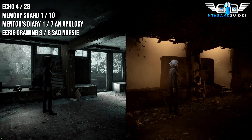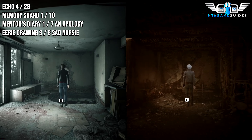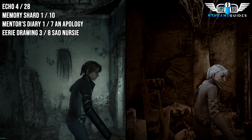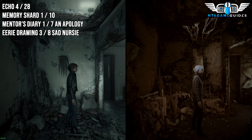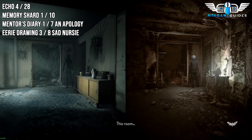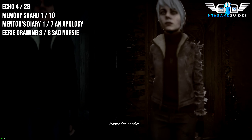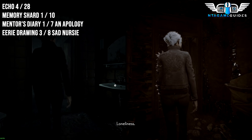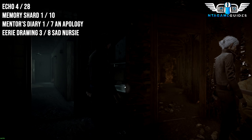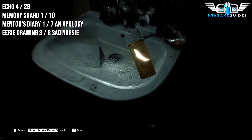There are going to be four more collectibles as we jump down. From the last location, just drop down — you'll get a very short scene with a noise. Go through the door directly in front of you, then head into the toilets. Go towards the sink and you will find an Echo and a Note here. The bottles with the pills — that's where you'll find the Echo.